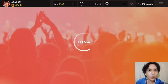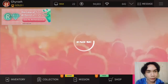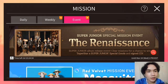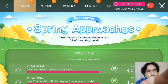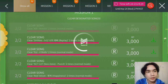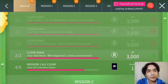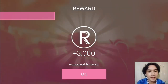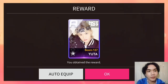For the Spring event, let's just go there — Spring Approaches. For Mission 1, clear the songs. For the chance for the LE, they got Candy, Hoppy, and 1 to 3. Also Remember Forever by Red Velvet.